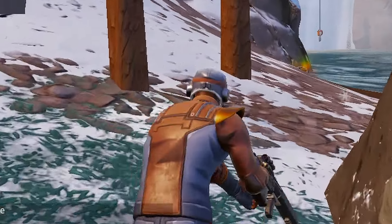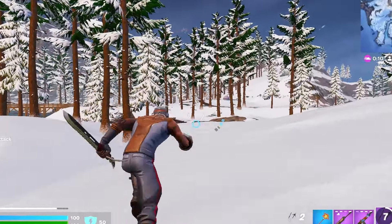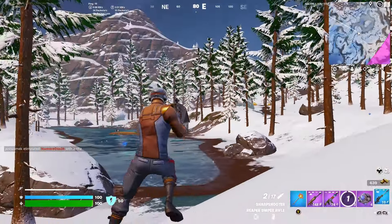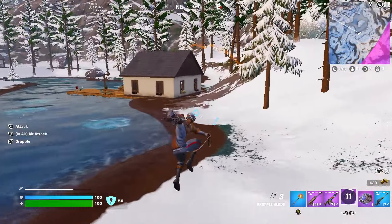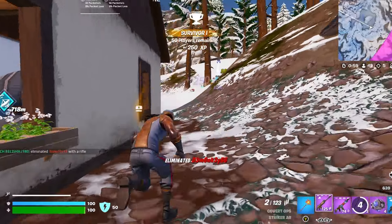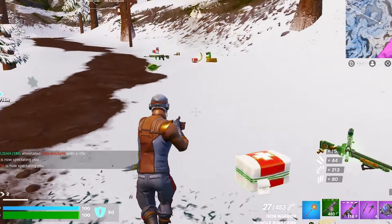I know it's gonna be right in this chest right here. I need this burst SMG though. Let's see if we can snipe him. Let's go — grapple to him, there he is, beam him! Oh my, there's another one — we got that guy too! And he had a burst SMG, let's go! Drop our AR for it.